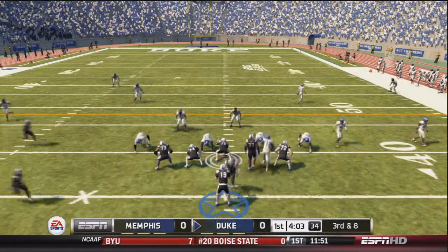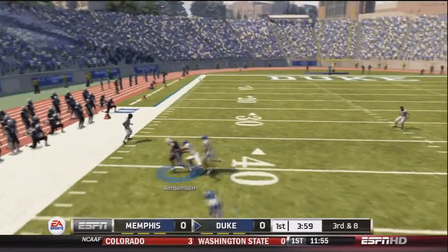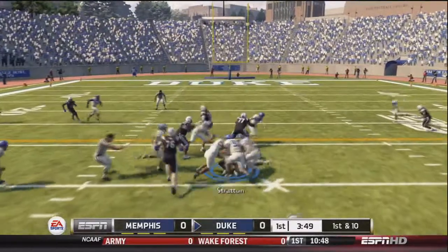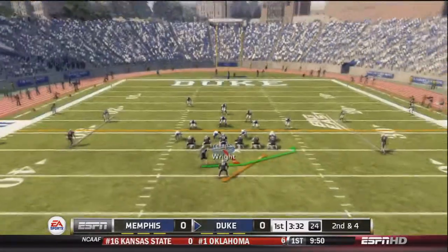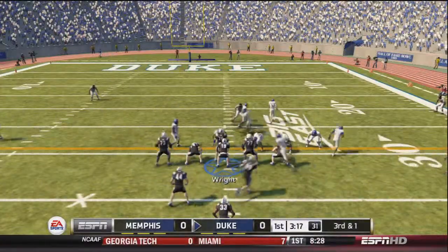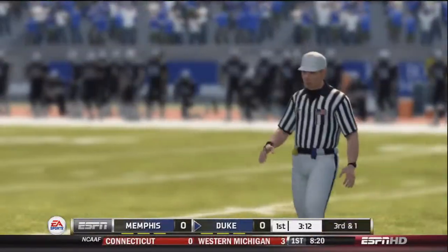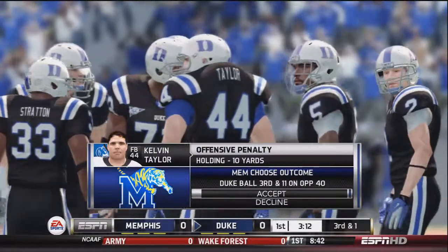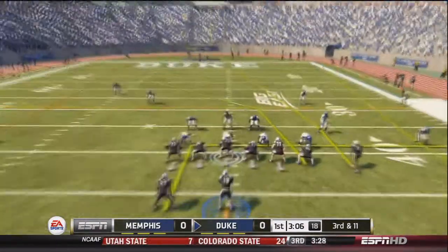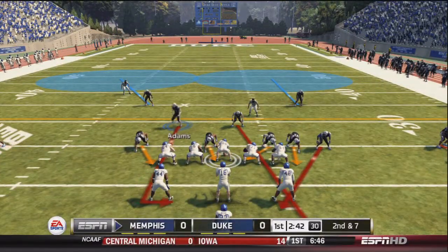On 3rd and 8, Wright drops back, looks left, and finds a wide-open Anderson down at about the 39-yard line. First and 10: hand off to Stratton for 6, then 2nd and 4 to Stratton again for about 3 — almost a first down, 3rd and 1. Going to hand to Stratton again, but there's another holding flag on Kevin Taylor — that's 2 holding penalties on this drive, making it 3rd and 11. Wright drops back, misses his man Osborne completely, and it's 4th and 11 — Duke has to punt the ball away.